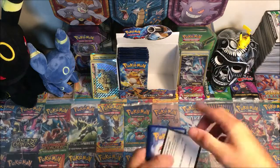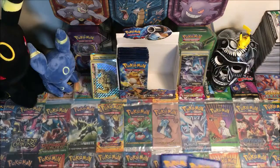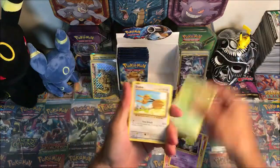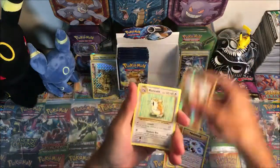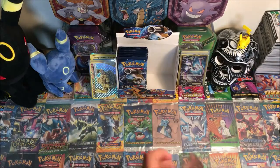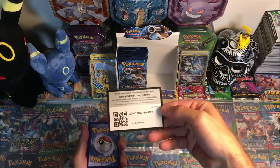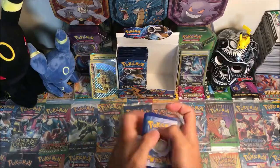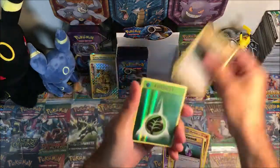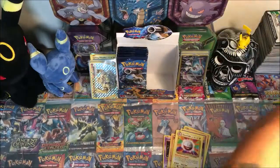Moving on to a Charizard pack — there's a code. Charmander, Diglett, Drowzee, Caterpie, Doduo, Magmar, Energy Retrieval, Blastoise Spirit Link, Growlithe, reverse, and Eradicate regular rare. Got a Raichu pack: Drowzee, Electabuzz, Vulpix, Sandshrew, Onix, Machop, Potion, Maintenance, reverse Grass Energy, and an Electrode.